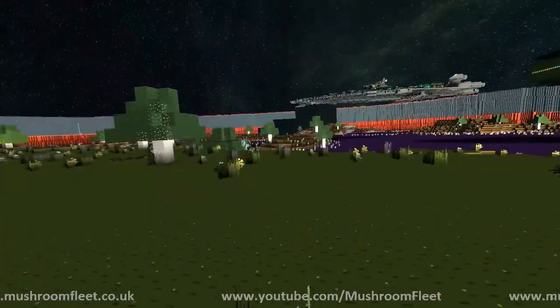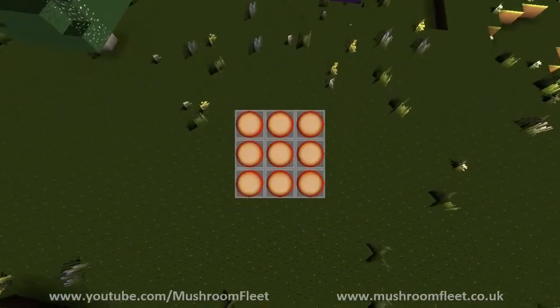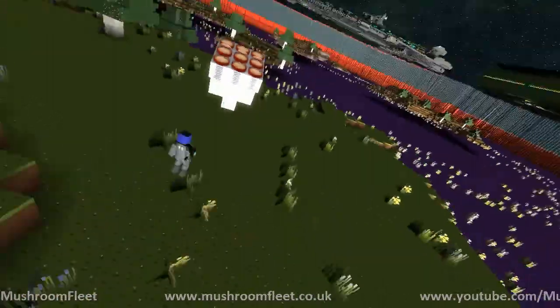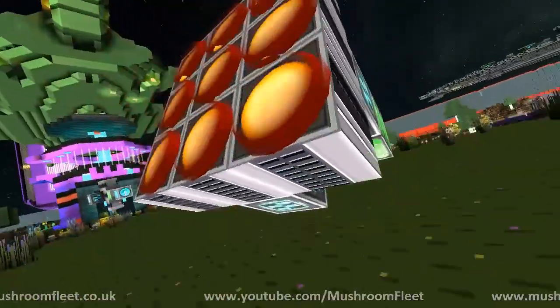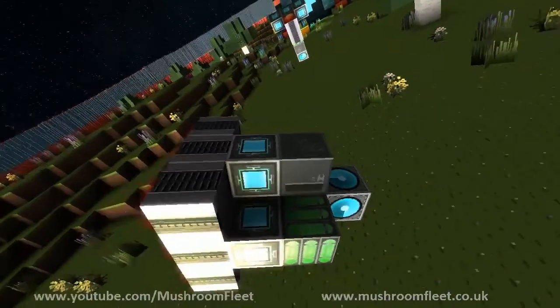Well, basically I'll explain it to you like this. See this thing here? So it's nothing but — that's how. Nice. Basically it has two effect blocks, nine thrusters, and the rest is power making up 19 blocks.